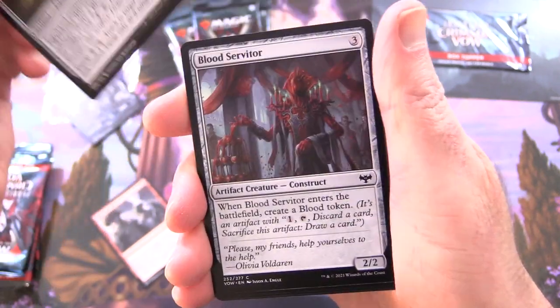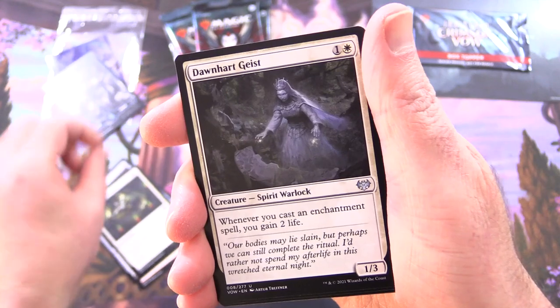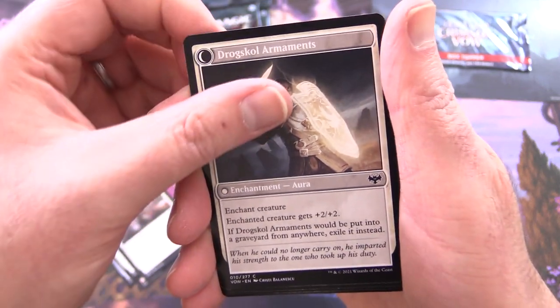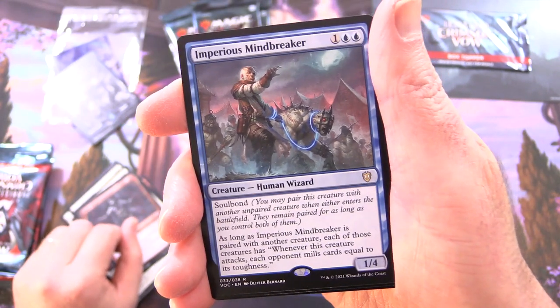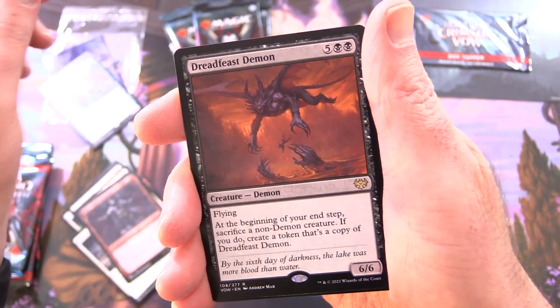Bloody Betrayal. Ceremonial Knife. Blood Servitor. Circle of Confinement. Dawnheart Geist. Fleeting Spirit. Drogskull Infantry flipping around into Drogskull Armaments. Blood Petal Celebrant — Showcase — and Imperious Mind Breaker. And also another rare here: Dread Feast Demon.